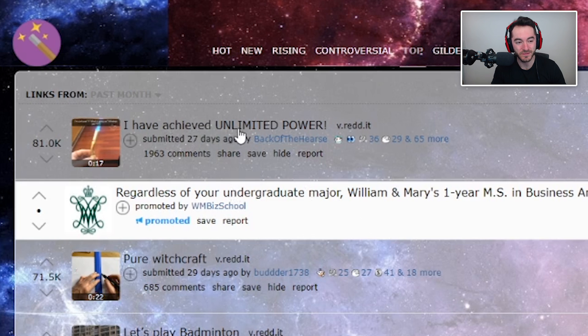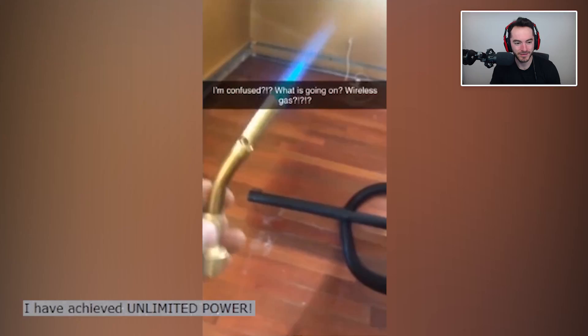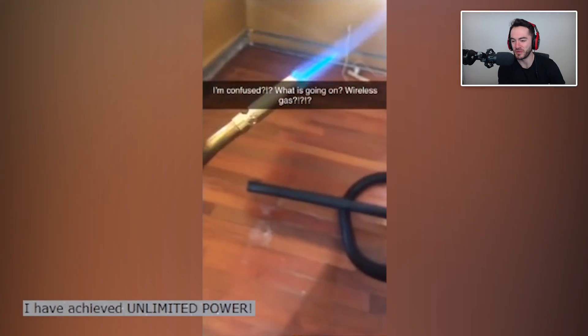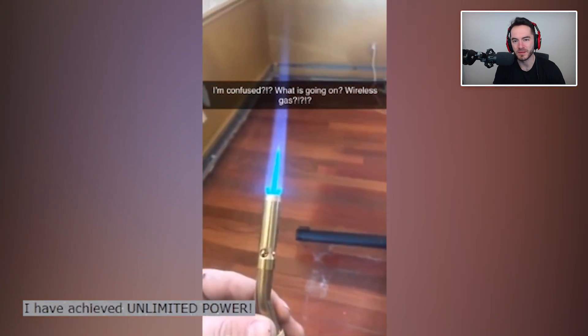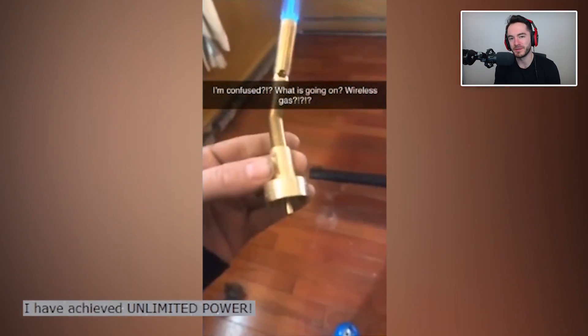I've achieved unlimited power. Wireless gas. Wait — why is it going? You have a gas leak in your house? Why is your house not exploding right now? I can't tell if the person is genuinely confused and concerned, or if this is actually like a miniature gas storage thing and he's pretending it attaches to the thing below it. I have to imagine that the cap stores some amount of the gas, otherwise this wouldn't work — unless there's a bunch of gas in the surrounding room, in which case it'd probably just explode, right? Or maybe we can wirelessly teleport gas via quantum entanglement or something like that. This is quantum entanglement — and the first application was to power a grill.